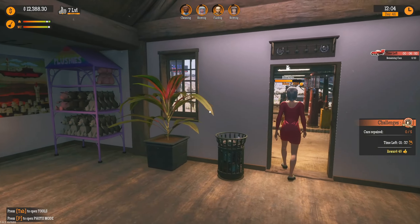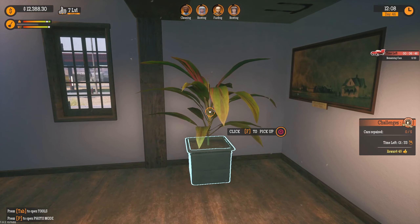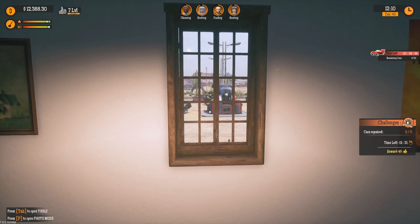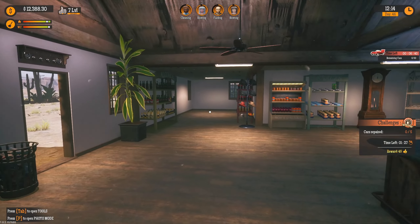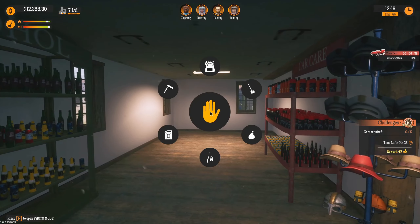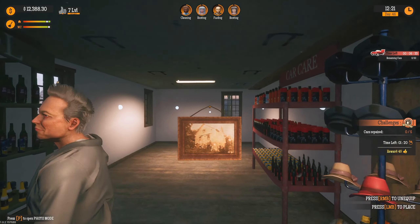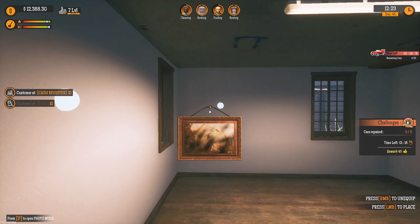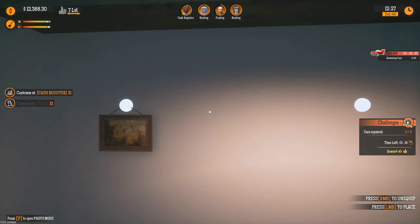So I guess in front of windows is probably the best idea anyway — well, the plant might not get much light, but maybe it'll shine in at an angle. There are only certain spots on the walls you can put things. You can see the spots — you can't put anything in between them.